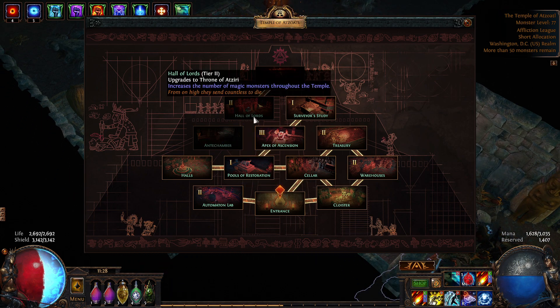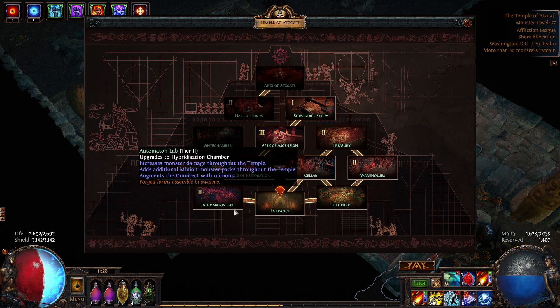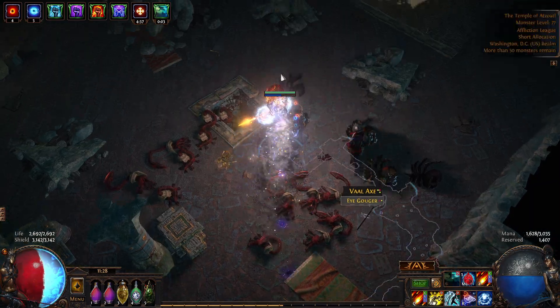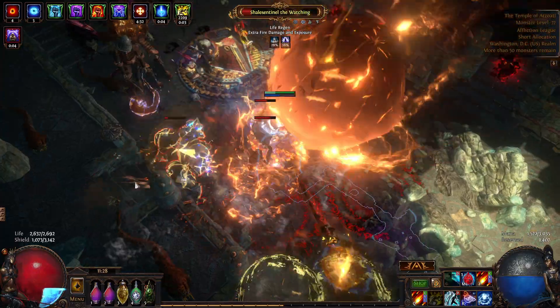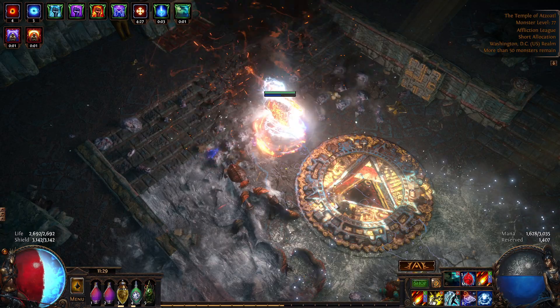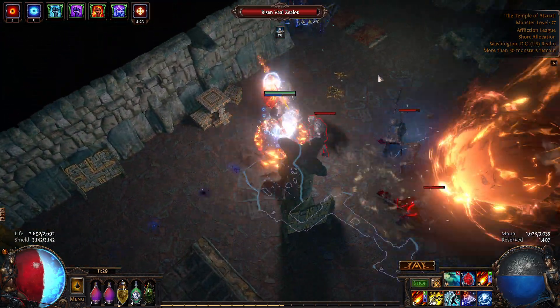Let's take a look here — we'll just head up there. There's definitely stuff that's worth going to, like the Treasury, but whether or not we clear the rest of it I'm not too concerned about. We will head up to the Apex of Ascension so that we can keep this video as short and sweet as possible.